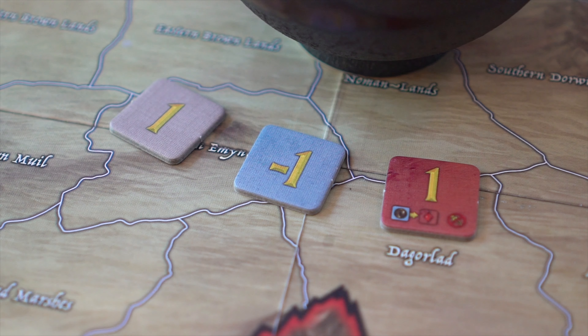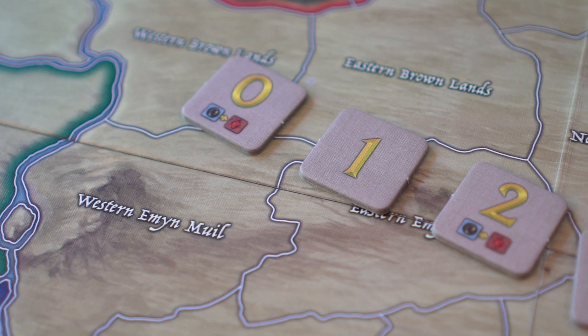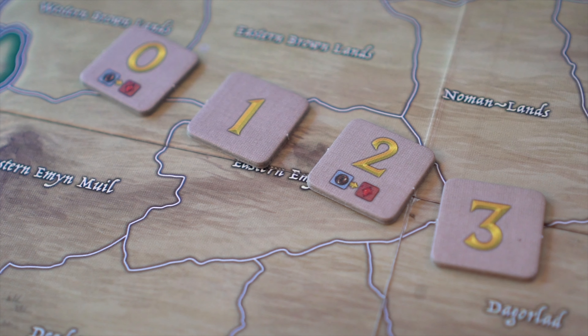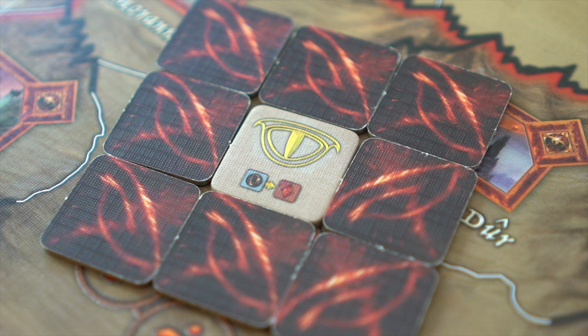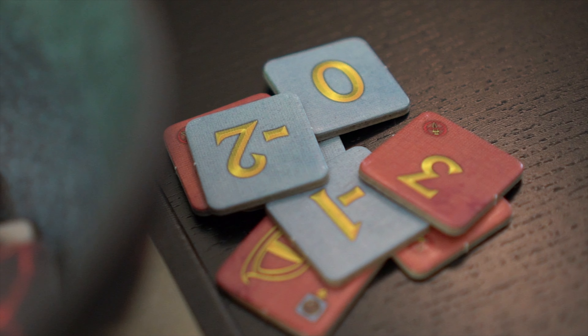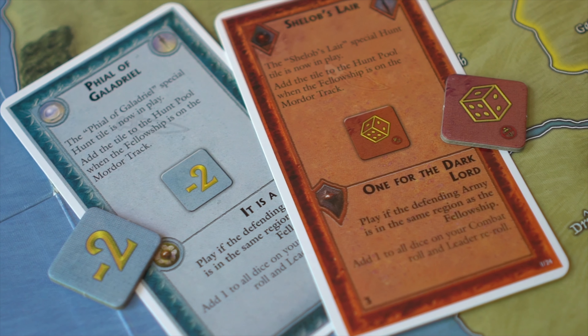The background color of these tiles indicates the type: beige are standard, blue are for the fellowship, and red are for the shadow. Most standard hunt tiles show a numerical value between 0 and 3, representing the effectiveness of the hunt, also known as hunt damage. Some tiles may also have special icons. The eye icon represents a variable numerical value. The reveal icon represents the fellowship being revealed to Sauron. Special hunt tiles with a blue or red background are set aside at the beginning of the game and enter play only by the use of certain event cards.